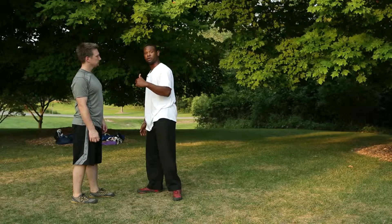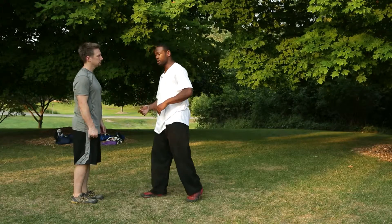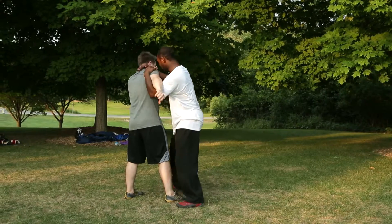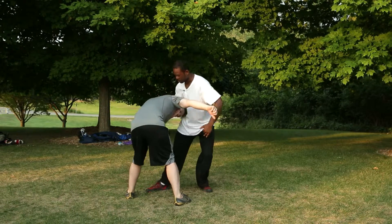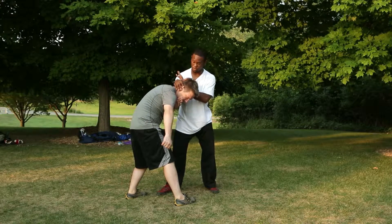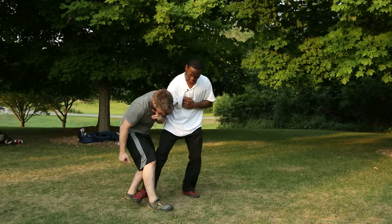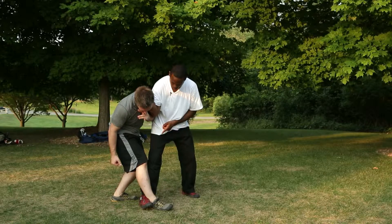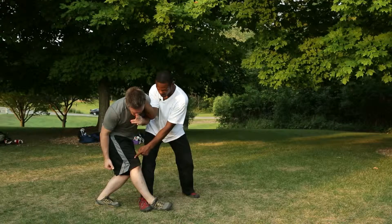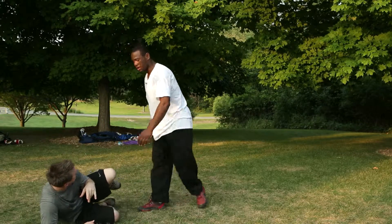To finish this, we wanna take him to the ground. We have a principle that we call EAT: evade, attack, take balance, take down. So we have our evade and our attack. We're now taking balance — we have all this right here, we're softening them up. Now we're gonna go for the takedown. We're pushing the head offline and exposing this foot. We step across, locking this foot. We flex our knee and push this into him. As his head is over his center of balance, he's gonna go over. Now we can follow up with whatever we want as he's on the ground.